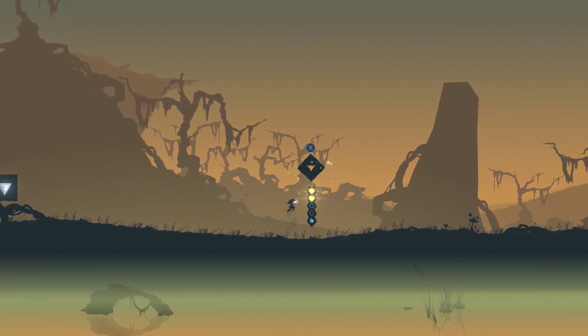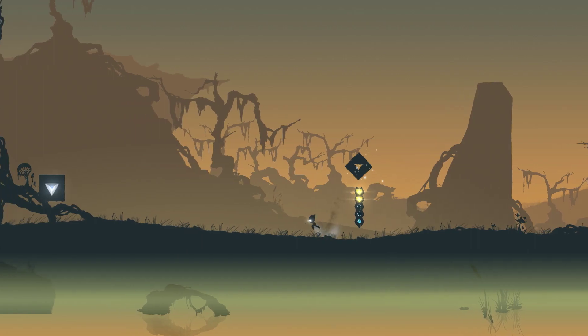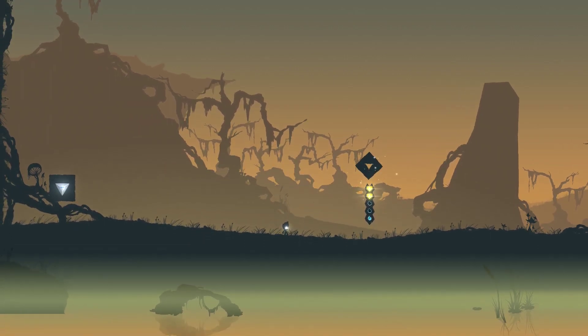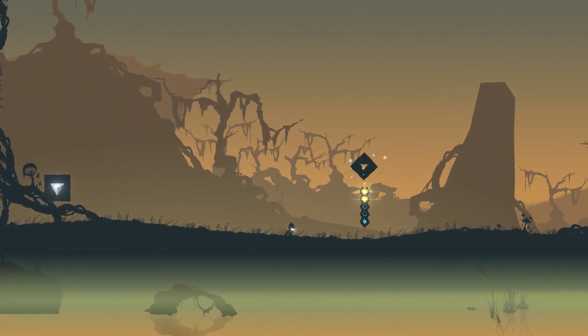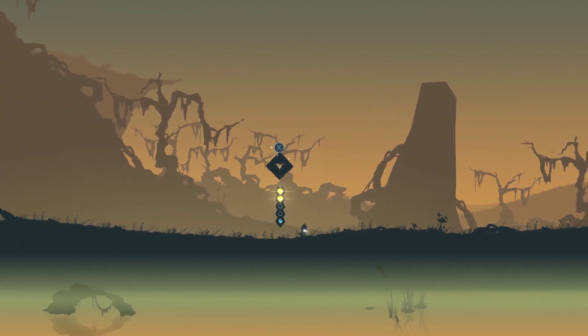The other collectibles you see are trapped people — whatever the race was called — and you have to find and free them. I don't know if doing that will alter the ending in any way; it didn't seem like it to me. Maybe there is some kind of hidden ending you can go for.